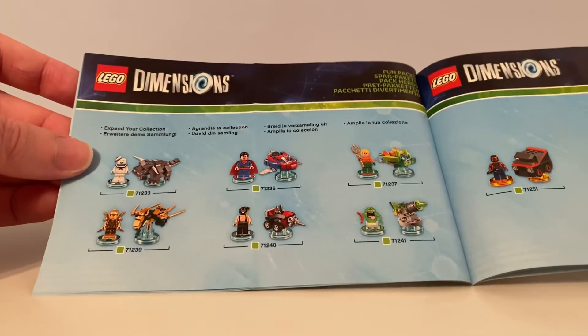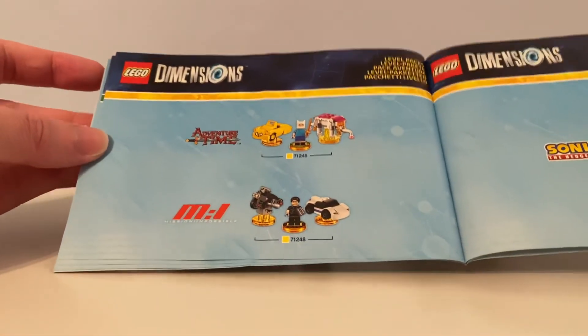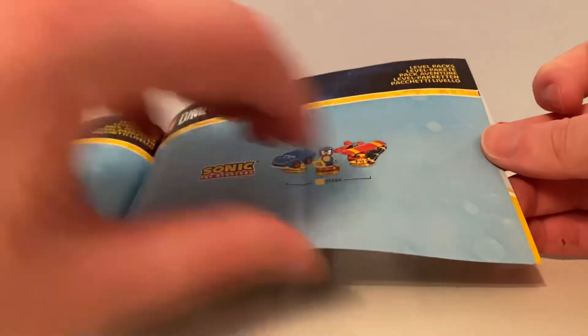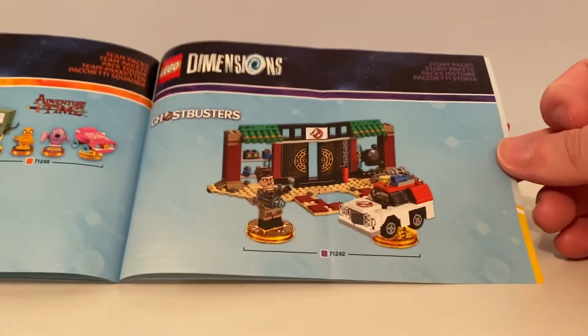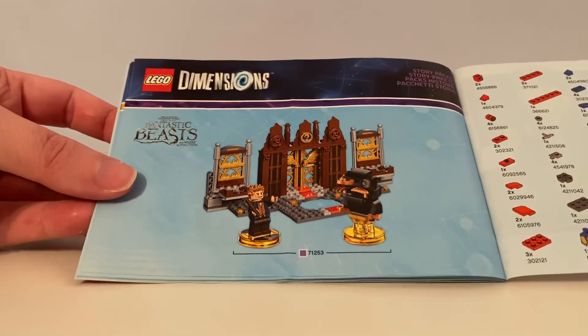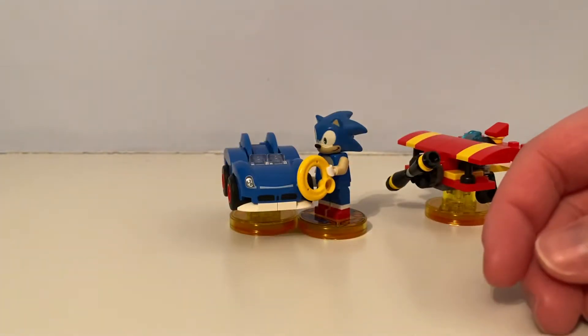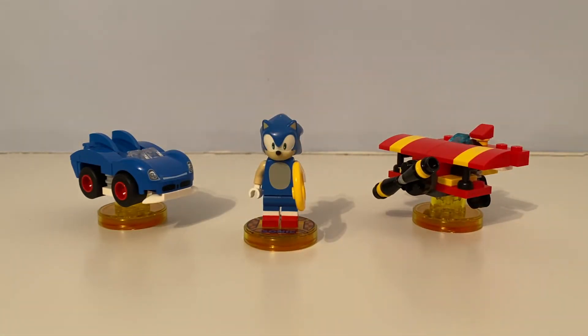The next page shows other Lego Dimensions minifigures and builds. The next one shows more level packs — that's the one I got — and some team packs and story packs, including Ghostbusters and Fantastic Beasts. So that's my review on this Sonic the Hedgehog level pack. I'll be back for another video soon.